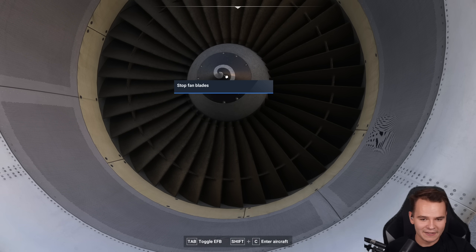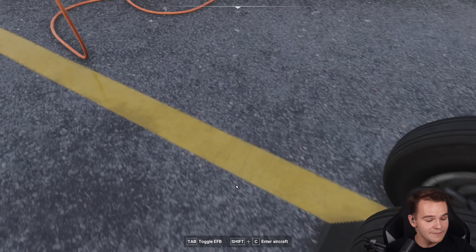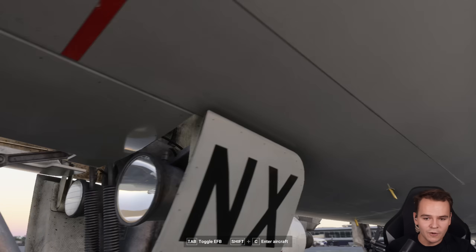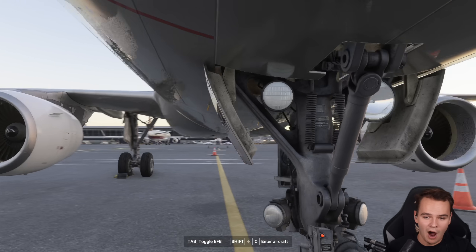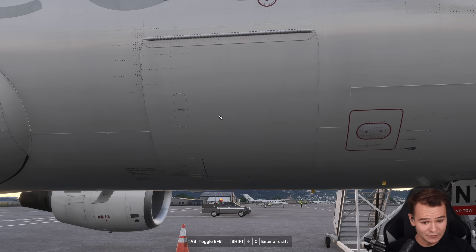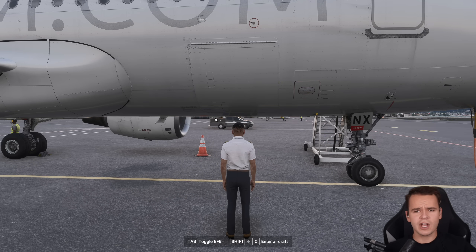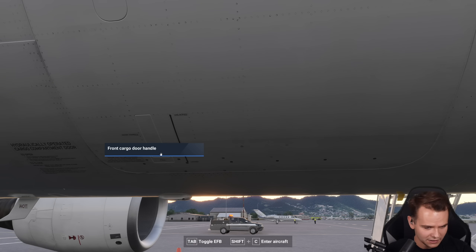We can stop the fan spinning by holding the spinner. Things like chocks have to be and can be removed by hand as well individually. For the first time here, we're really being able to even appreciate the art modeling of this plane. It's absolutely insane. Some big other new feature is definitely the cargo doors, because not only are you able to jump into the role of the pilot, but also as the ground handler.